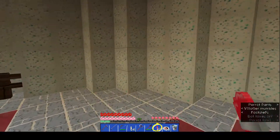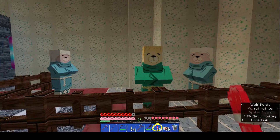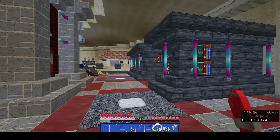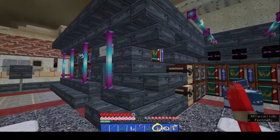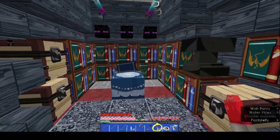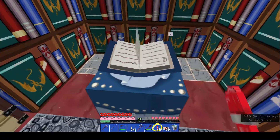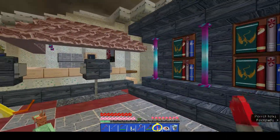Let's come around to the villagers — look at these guys! They're like little teddy bears, those are great. My enchanting area — I'm not sure I'm too big on the dark oak wood, that looks kind of weird, but the bookshelves and the enchanting table look really cool, I love it.